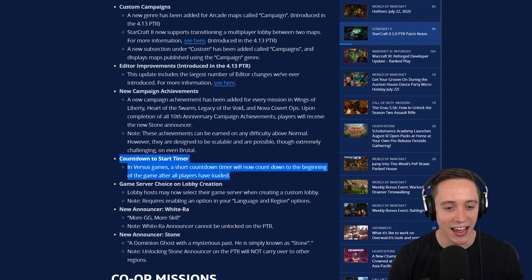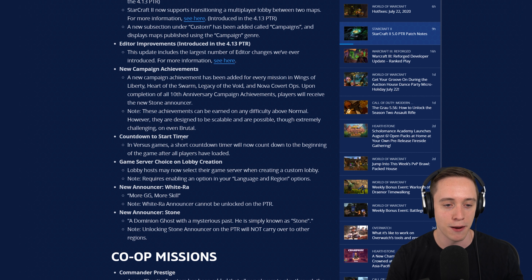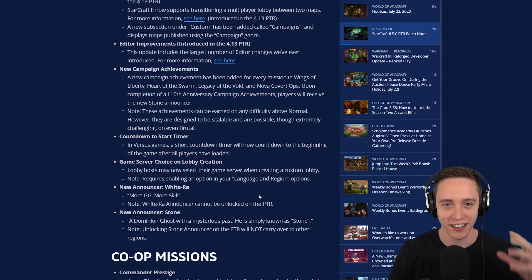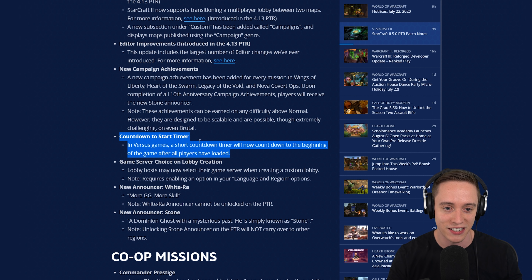Here's another thing that has been promised for like three years and it's finally coming to multiplayer — Countdown to Start Timer. In versus games, a short countdown timer will now count down to the beginning of the game after all players have loaded in. Once the progress bar of players loading in finishes, there's a three second timeout. Right now when you click find match and a match is found, you stare at the middle of your monitor until the game begins. Now you'll get an audible cue and also a visual cue that the game is just about to start, which is a nice addition. This doesn't seem very significant, but I really think it's a substantial improvement. It's also going to make early game worker splits a little bit easier because you can center your mouse at the correct position. It's gonna make things a little bit smoother. It took a while to implement but it's finally coming.